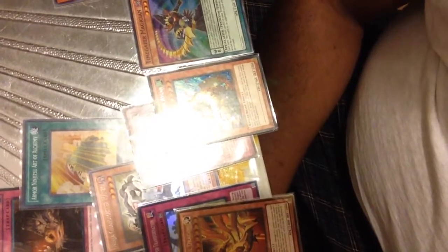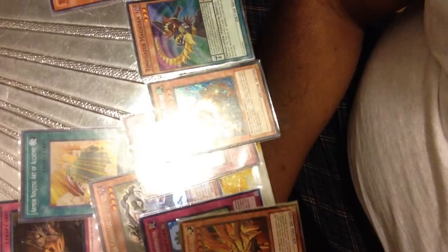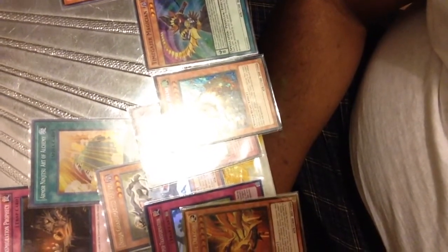You can Pendulum Summon Mist Valley Apex Avion or Prime Material Dragon should you have those in your hand. Avion goes back to your hand when you negate effects, so it makes Pendulum Summoning a lot better.